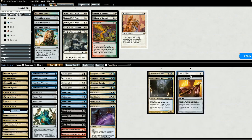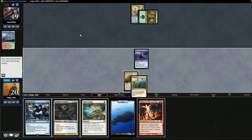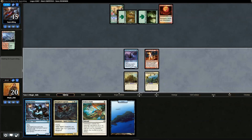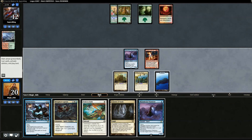Going to game two, we cut two Geist of Saint Traft and add one Path to Exile and one Pithing Needle. Opening hand could be better but we'll keep. We lead with Mausoleum Wanderer and pass. Opponent plays Utopia Sprawl, we pull Eidolon — great. We drop Eidolon, swing for two, and opponent plays Blood Moon — that hurts, but we can still use Rattlechains. We swing for three and pass.